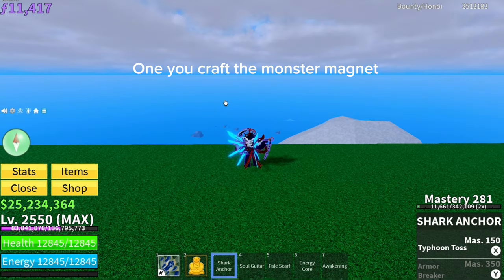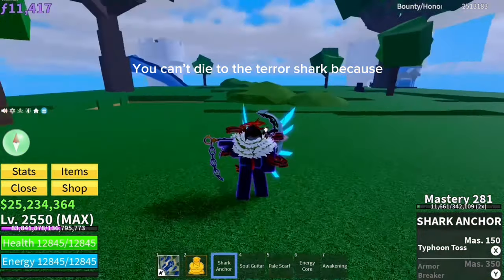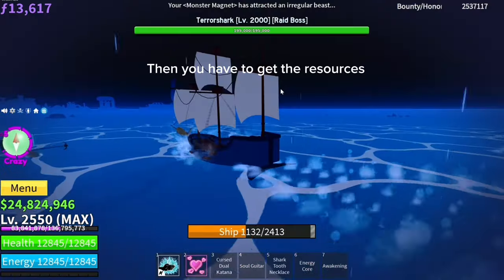When you craft the Monster Magnet, this is the hard part. When the Anchor Shark gets attracted, the text will appear. You can't die to the Terror Shark, because if you die you lose the magnet. Then you have to craft the Monster Magnet again and get the resources again.